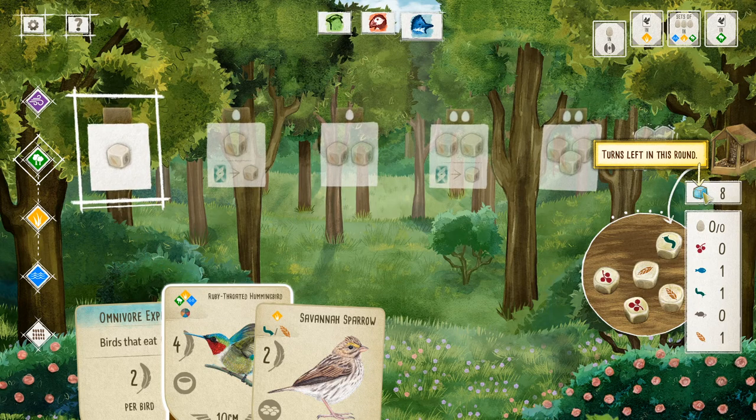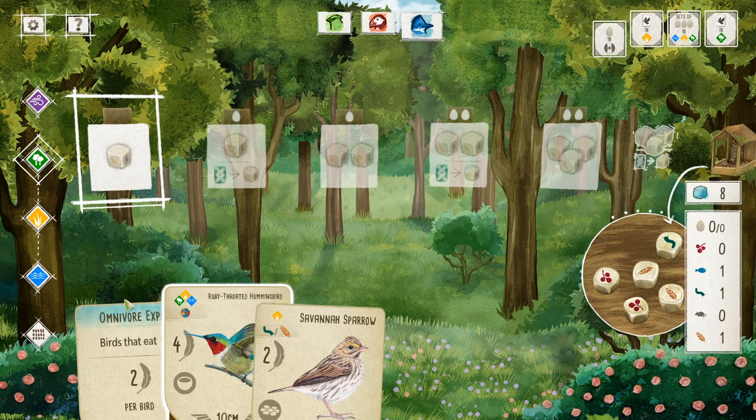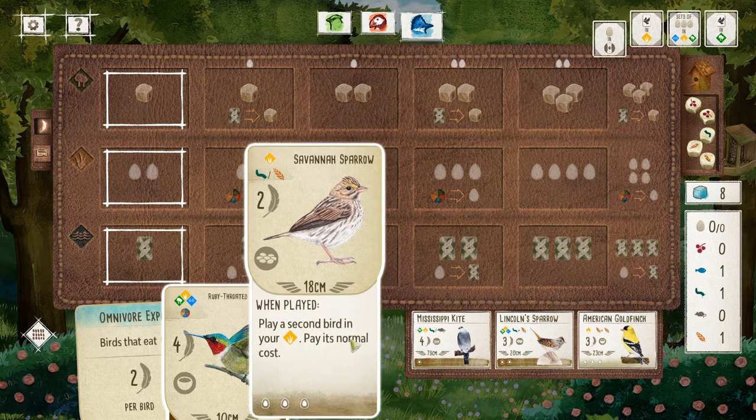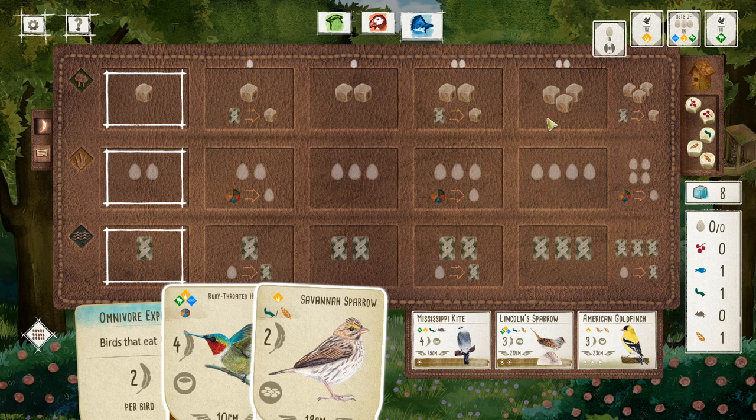Okay so what can you do on your turn? Well, one of four things. The game goes generally pretty quickly because you choose one of four things to do, you do that thing, and then your turn is over. Let's talk about the main thing you're gonna do in this game, which is play bird cards. Your game board is a five by three grid — this is your tableau — and you're gonna be playing bird cards onto this tableau over the course of the game. It's where all of your power is going to come from, where your actions will improve, and where you're gonna score the bulk of your points.